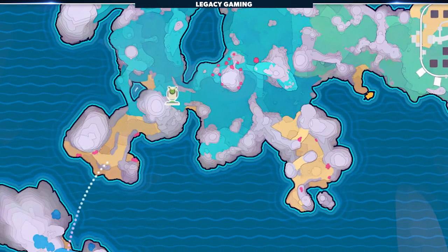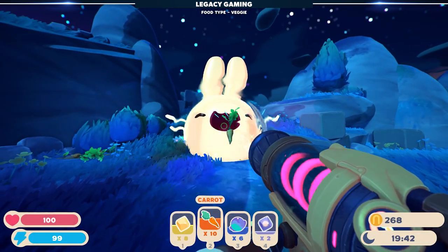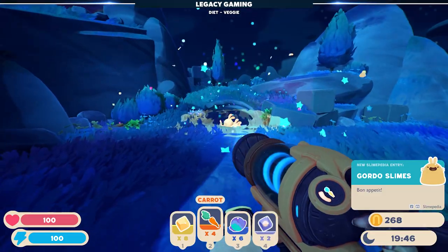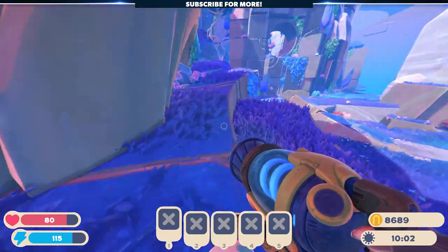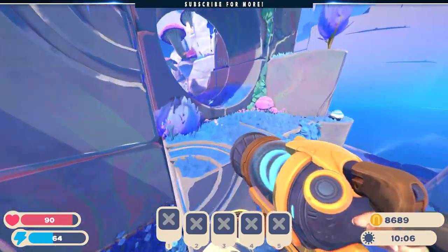This is done by satisfying the Cotton Gordo, located here. This can be done by feeding the Cotton Gordo vegetables. Once it's gone, you can unlock Starlight Strand, a new zone on the Rainbow Island. Follow the Rainbow Portal to Starlight Strand and make your way towards this clearing. You'll need your Jetpack to go through the opening, giving you access to a new part of the map.